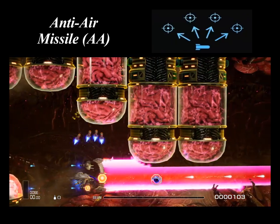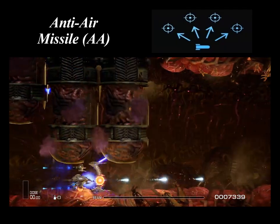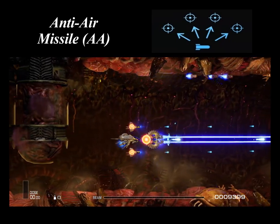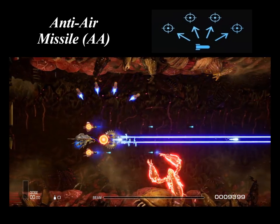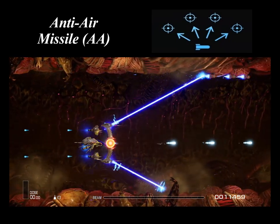The Anti-Air Missile is a homing missile created for battling enemies with superior altitude. If enemies are above you, these anti-air missiles can assist in taking care of them and clearing the area above you if needed. They are quite effective against smaller enemies. Be aware that when choosing this missile type, they only go upwards — they do not fire below your craft, just above it.